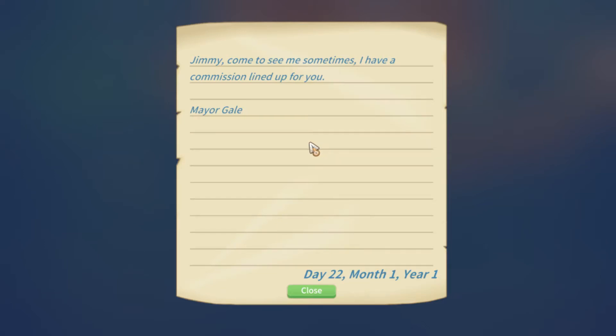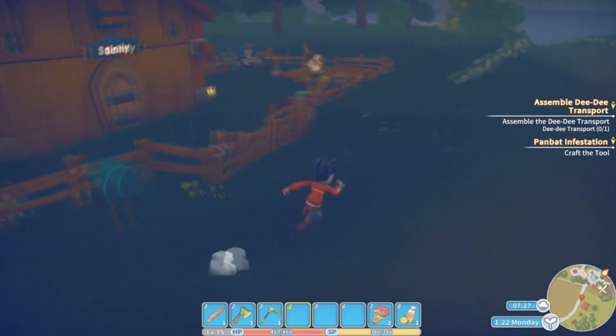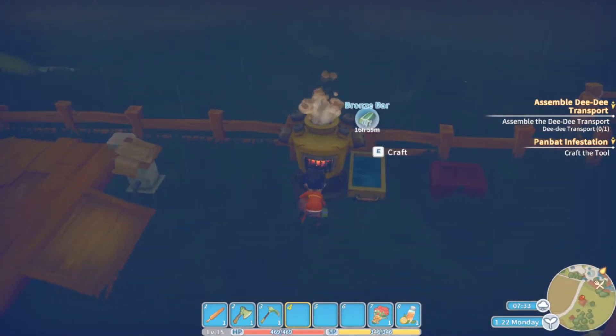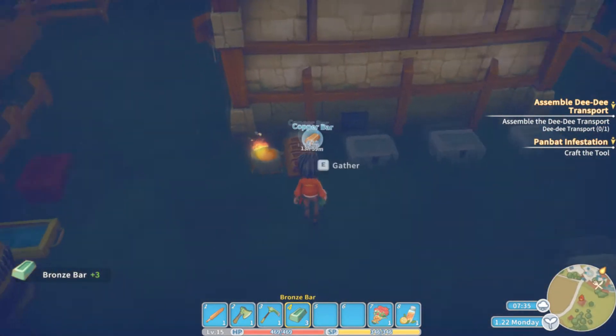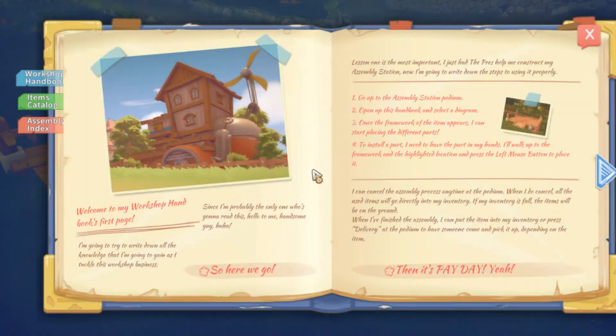We got a note from the mayor — welcome back to Portia everybody. Jimmy, come see me sometime, I have a commission lined up for you. Mayor Gale — wonder what he would want. So we got our forges running here, getting them churning out some bronze and some copper bars, trying to get some things done. We still need to make the DV transport.